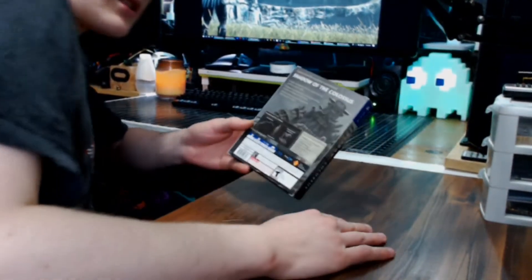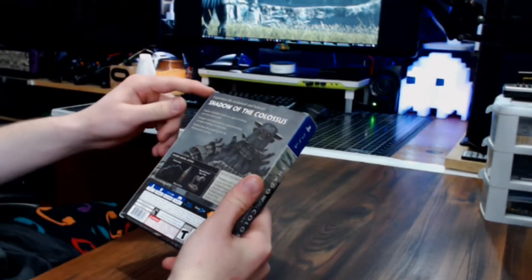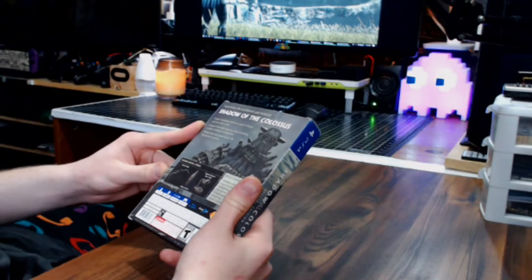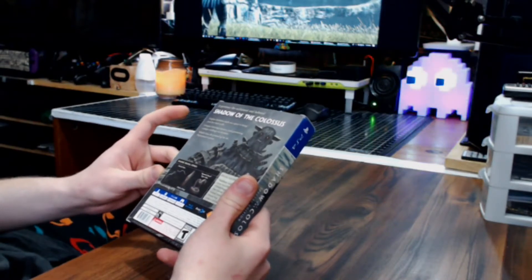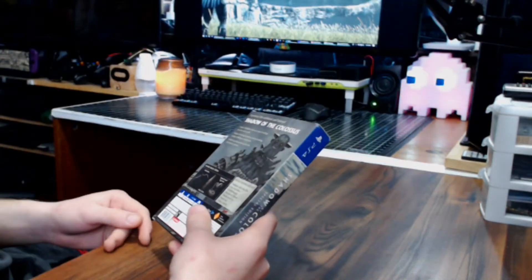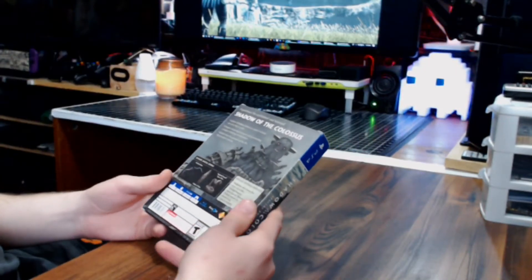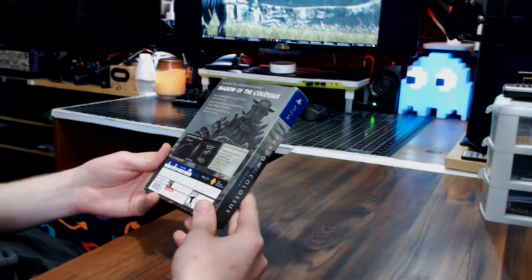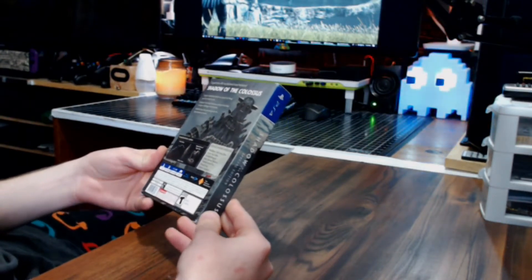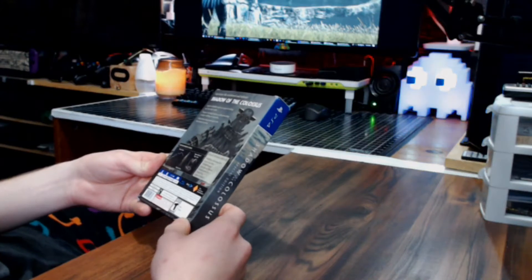The front just says 'Special Edition, only on PlayStation.' On the back: 'Experience the acclaimed and beloved Shadow of the Colossus. Explore forbidden lands on a quest to bring your love back to life. Conquer towering creatures, each presenting a unique challenge. Rebuilt from the ground up for PlayStation 4.' The digital extras include the ancient bow, cloak of fate, and the spotted steed Agro skin — Amazon at least emailed me the code on launch day.